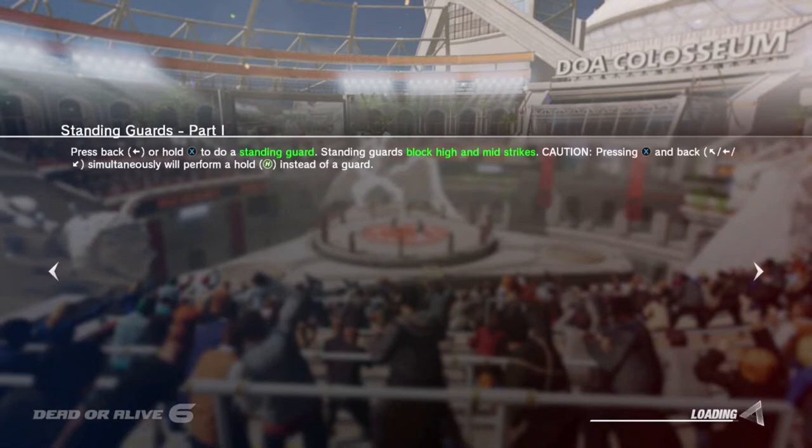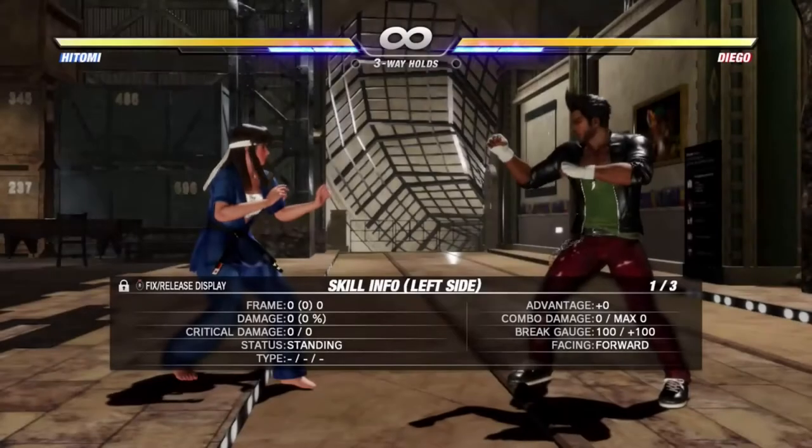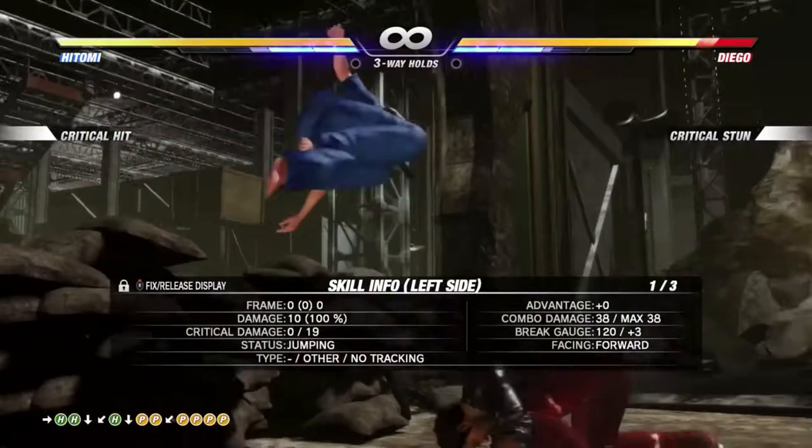Let's talk about gameplay. DOA 6 brings back all the core mechanics from previous games with a new, sharper, and more polished look. Just like in previous ones, holds beat punches and kicks, throws beat holds, and hits beat throws — so it's kind of a rock-paper-scissors motif to the game. Oftentimes your objective should be to sidestep or dodge your opponent's attacks.